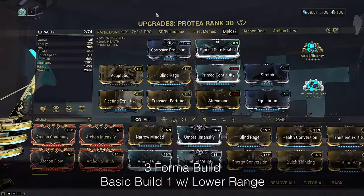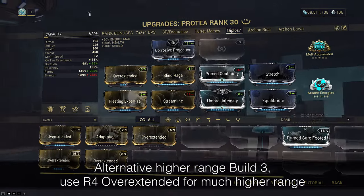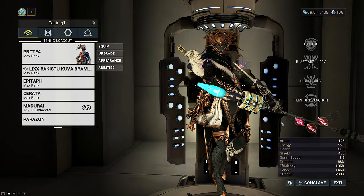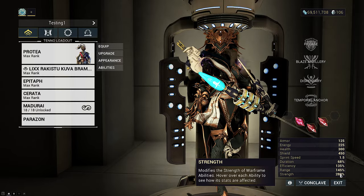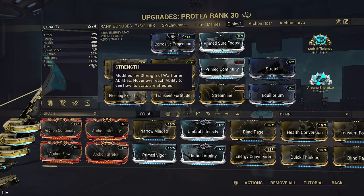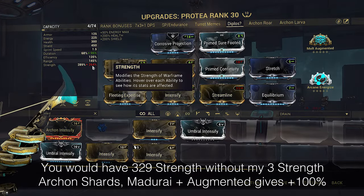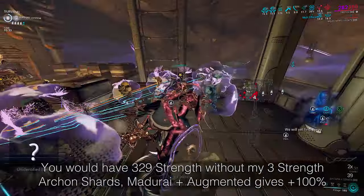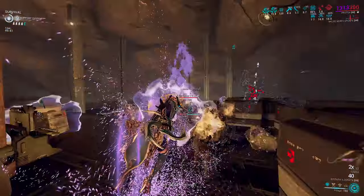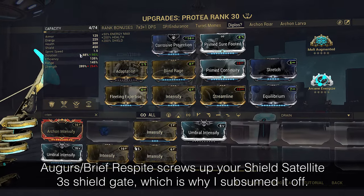Let's look at that Protea build. We're running Corrosive Projection for Pillage since it cuts the strength requirement down to 328 to full strip in a single cast. This is important to keep up with her fast-paced blitzing playstyle. We actually need strength shards to make this possible. I have 3 strength Archon Shards for plus 35%. This pushes us to 289, and Madurai gives plus 40% on Sling Strength to hit 329. Alternatively, if you have 0 strength shards spare, you can run normal Intensify instead of Transient Fortitude, which lets you drop Molt Efficiency for Molt Augmented. Combining this with Madurai will also let you hit 329 strength, but requires all 250 stacks of Molt Augmented — which should only take a maximum of 3 minutes to reach — so that your Pillage strips in one cast. Adaptation is on the build for comfort since we get massive overshields from Pillage spam, giving us more breathing room since we aren't health tanking.